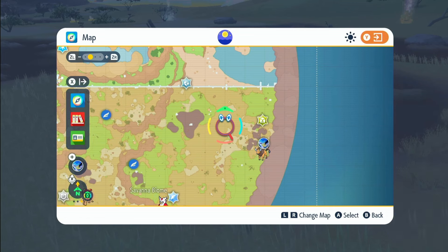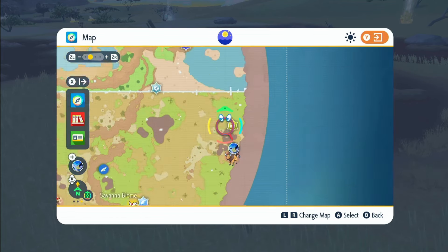I'm going to be showing you a good way of shiny hunting Tauros. This Pokémon is going to be pretty hard to actually shiny hunt, surprisingly. It's a Normal type, and in this area it spawns in the top right area, like in here.